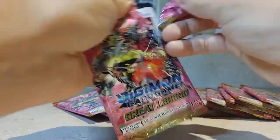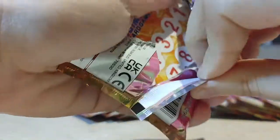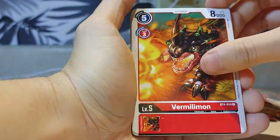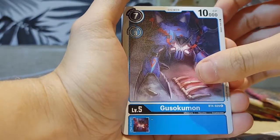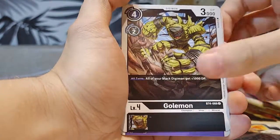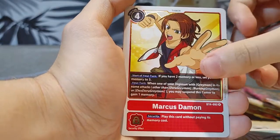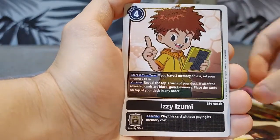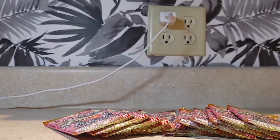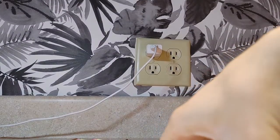Number thirteen. Rilliman, Kitsuman, Kisukumon, Labramon, Atomic Inferno, Paidomon, Kulmon, Soundberdramon, Chromon, Missimon, Marcus Damon, and Izzy. Bonk — sorry, my camera fell down. We'll move on to number fourteen after I fix my camera placement.